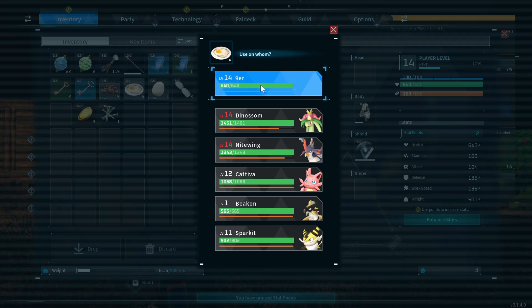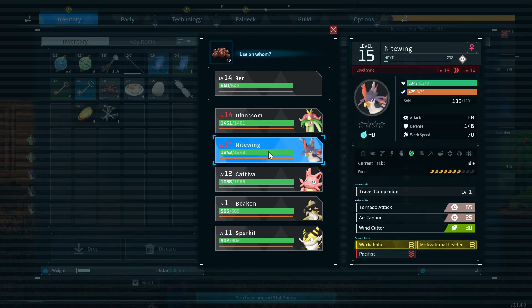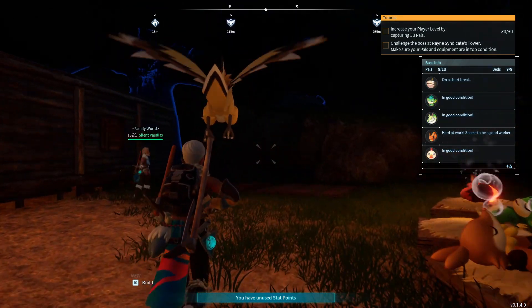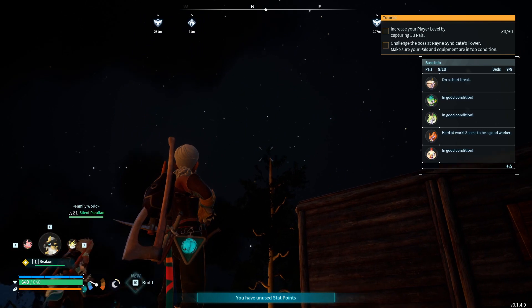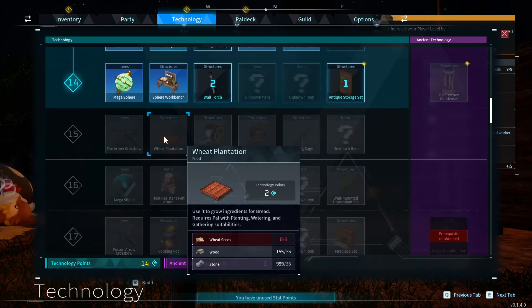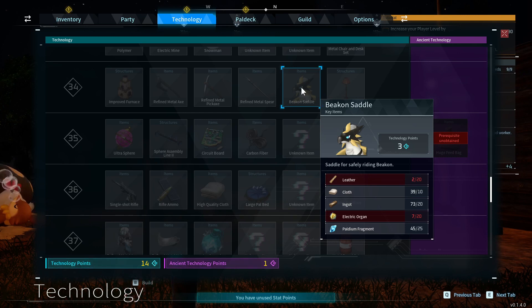I was about to start losing life because of that. Give Diner some food. Nice — electric type, that's a cool looking bird. He's a lot faster than Nightwing, but you have to be level 35 or 36 to build the saddle. You need 20 electric organs.